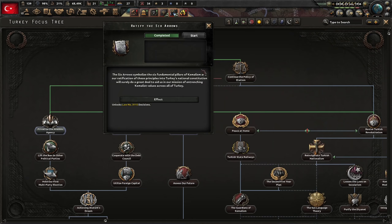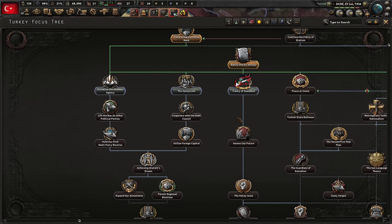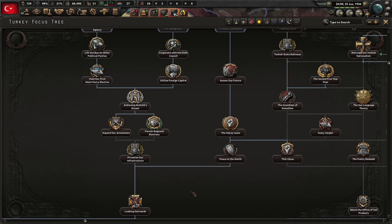Our new operative has three nationalities — he's going to be useful. Let's send him to deal with the unrest immediately. There's also state management where we can give control of states to chemists or traditionalists, but in my experience it's pretty much pointless. Let's save up political power so we can use those Six Arrows decisions right away. Ratify the Six Arrows is done. Now we need to work down the focus tree to 'looking outward' and 'peace in the world', down to privatize our infrastructure.